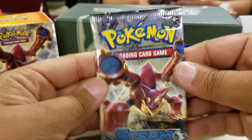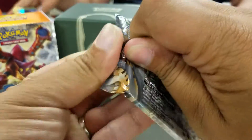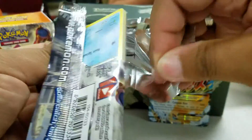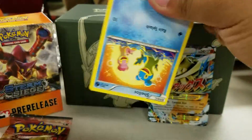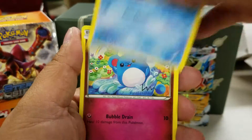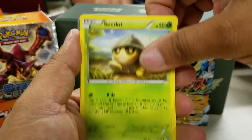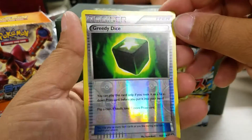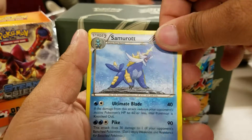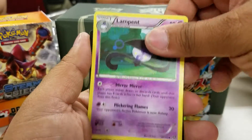Third pack in — Volcanion. Let's see here. Code card. Here we go. Chesnaught, Merrill, Drifloon, Seedot, Fletchling. Three Dice Reverse. Our rare is Samurott. Flaffy, Aipom, Lampent.